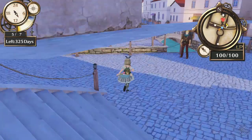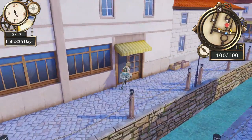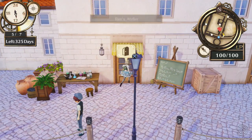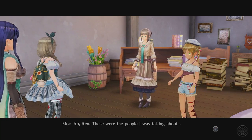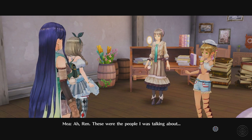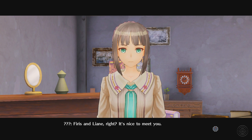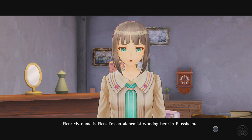It looks like it's becoming afternoon already — nearly at 12. I'm assuming I can enter now because it's daylight. Oh no — we're in! Ah, Rin! These were the people I was talking about. Ferris and Liana, right? It's nice to meet you. Hello! My name is Rin — I'm an alchemist working here in Flussheim.